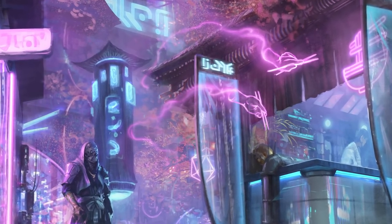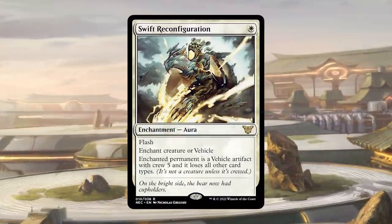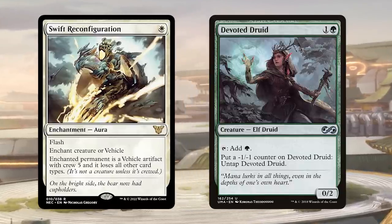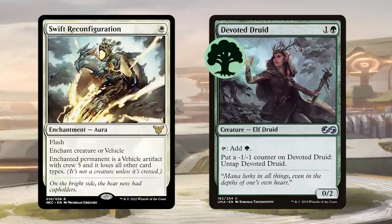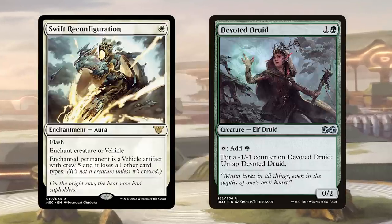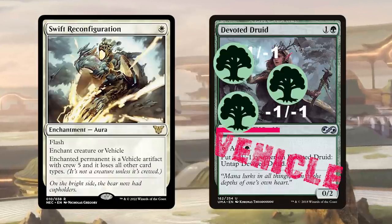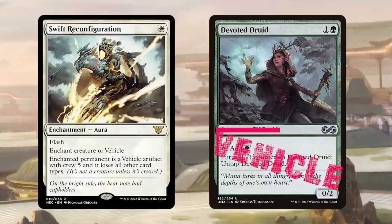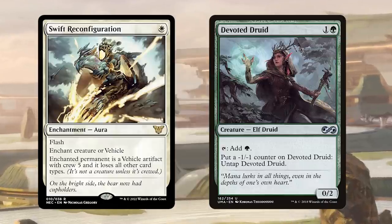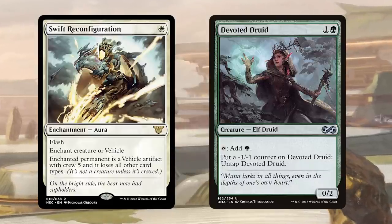Some new cards make old ones even better, and that's what we're looking at today. Let's start off with an infinite combo. Swift Reconfiguration might look like a removal spell, and it could be, but when you pair it with your own Devoted Druid, you get infinite green mana. Devoted Druid can add a green mana to your mana pool, but then you add a minus one, minus one counter onto it to untap Devoted Druid. Swift Reconfiguration turns it into a vehicle, and as a vehicle that's not crewed, it's not a creature, so it can hold as many minus one, minus one counters as it wants. This can just generate you infinite mana, allowing you to interact cheaply but also combo off. It just makes Devoted Druid even better in your decks.